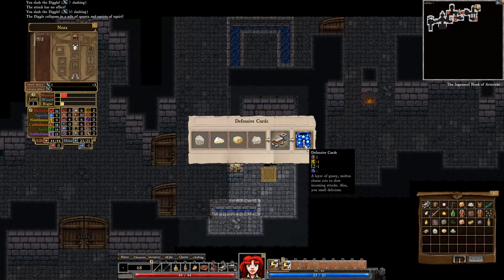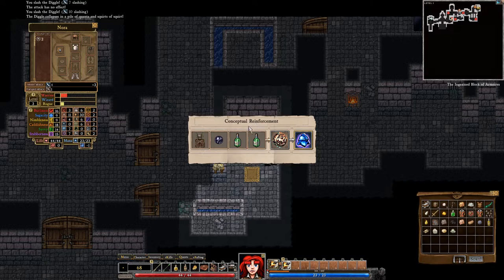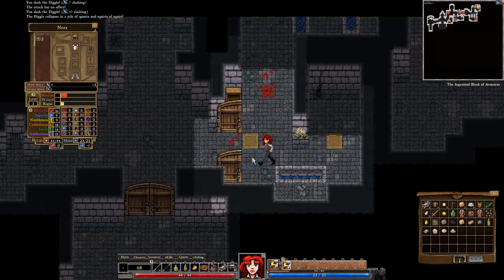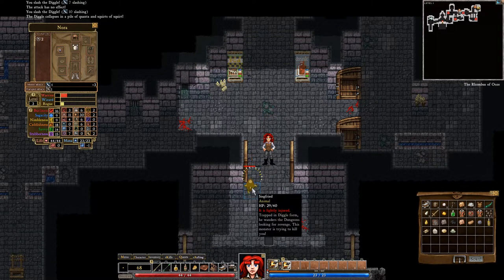Defensive curds — put some cheese on your pants. Conceptual reinforcement — we've seen this before. We don't have the dimensional lathe, we might be able to grab one, but I don't know what kind of skill it takes to do that. Siegfried — oh look, he's been injured by a thing.